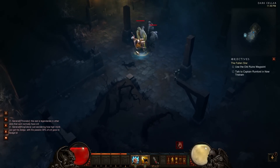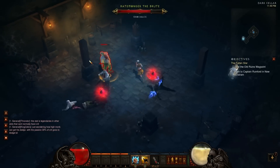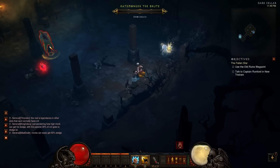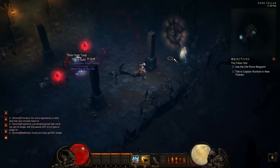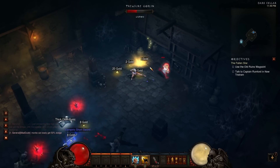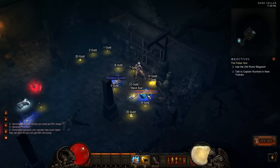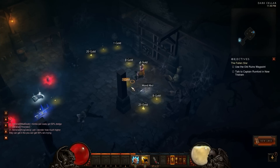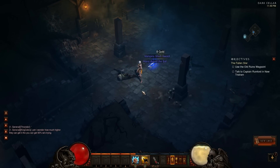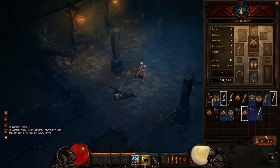Oh look, we get another elite - a yellow one. He's gonna be a toughie. And there's a treasure goblin too - we need to get him. These guys show up randomly and just drop all sorts of goodies, and you need to kill them before they go through their little portals, otherwise you lose out on the really good stuff. You see all these blue-colored items? The blue-colored items are better than the white-colored items. Gray-colored items are the worst ones. So I get some more blue-colored items - that was really worthwhile.